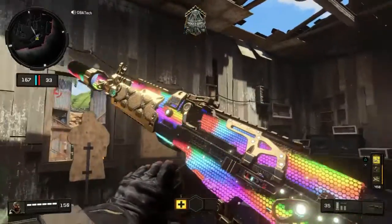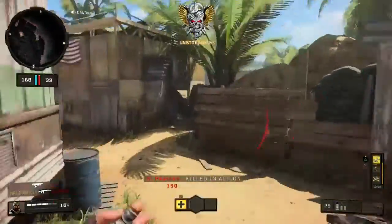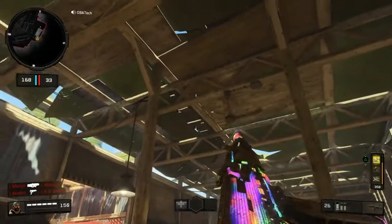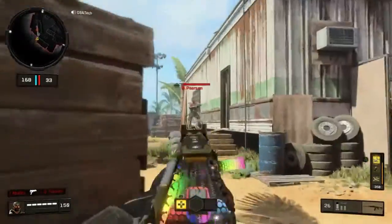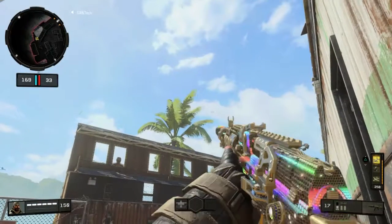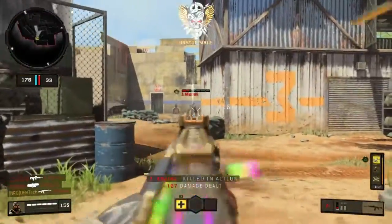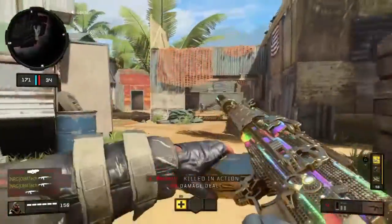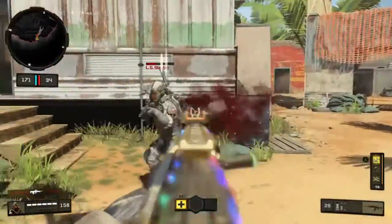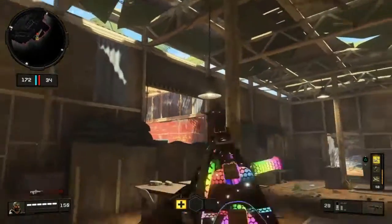We're back with the KN-57 completely at the last phase of diamond right here. Let's take it into the dark — in the dark you can see it looks so amazing, oh my god, this one's awesome. And then here in the sun it just looks so awesome. Definitely with a suppressor on it, it just spins so nice. Let me take one last look at it in the dark — just look at that guys, that's so awesome.